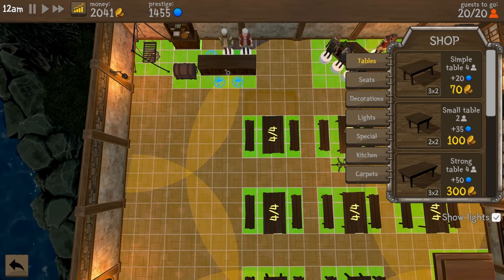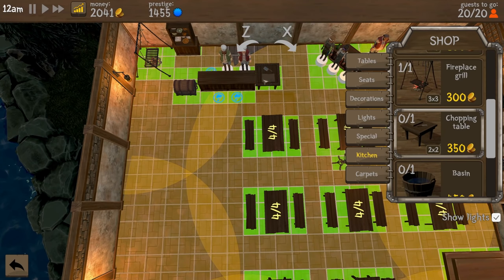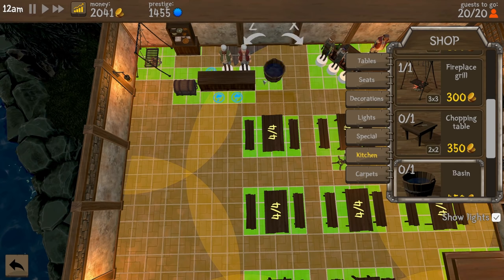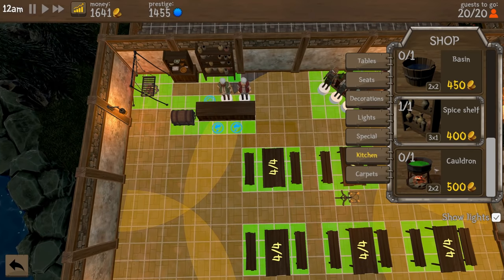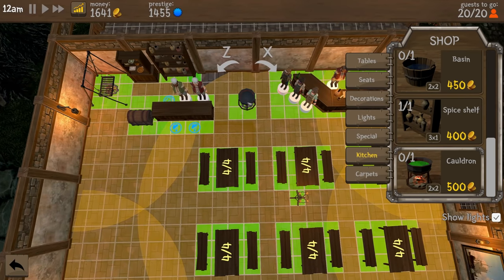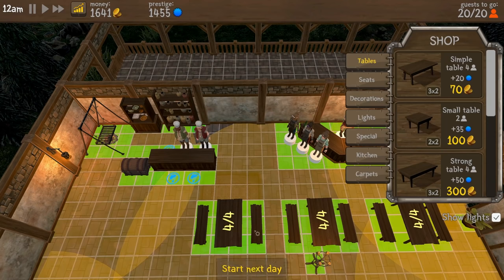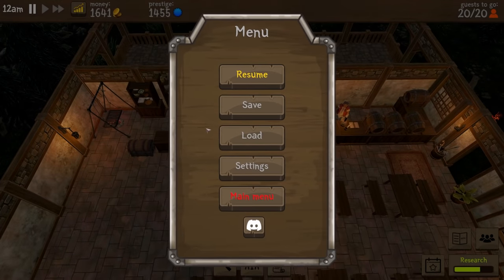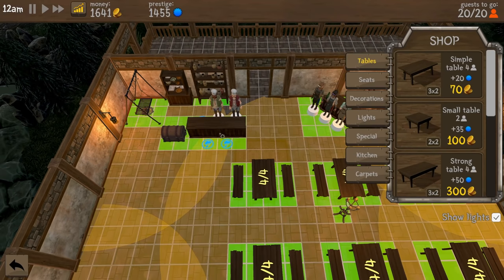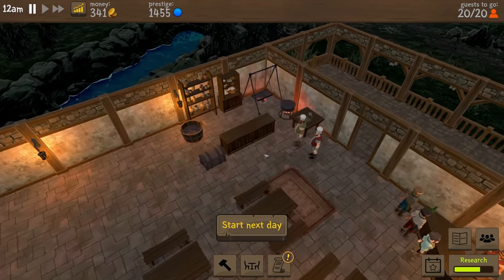That feels so cramped — let's move this out by one to give them some space. We have a chopping table we need to get in here as well. We need a basin, a spice shelf — that could probably go right there. Let's put in a cauldron too. The problem is I want to have a door right in here, so let's go into build mode and get a door. Let's move the stuff again. Okay, so that's all of the kitchen upgrades — I think we're gonna have it like that. So we have our kitchen essentially over here.